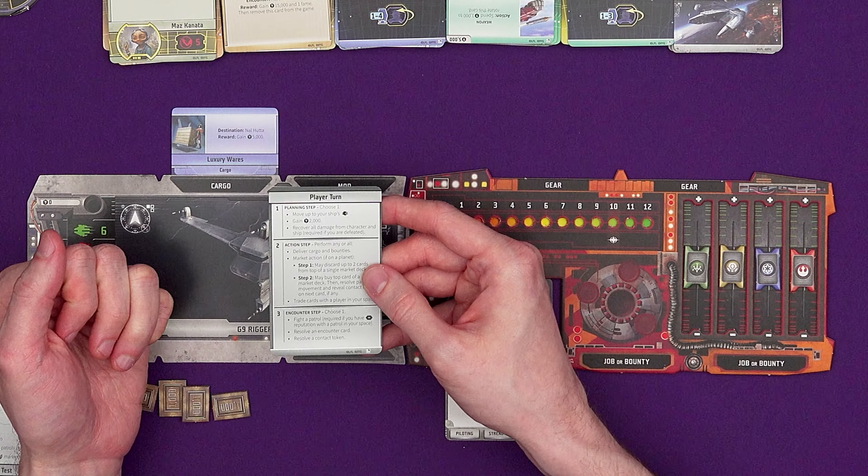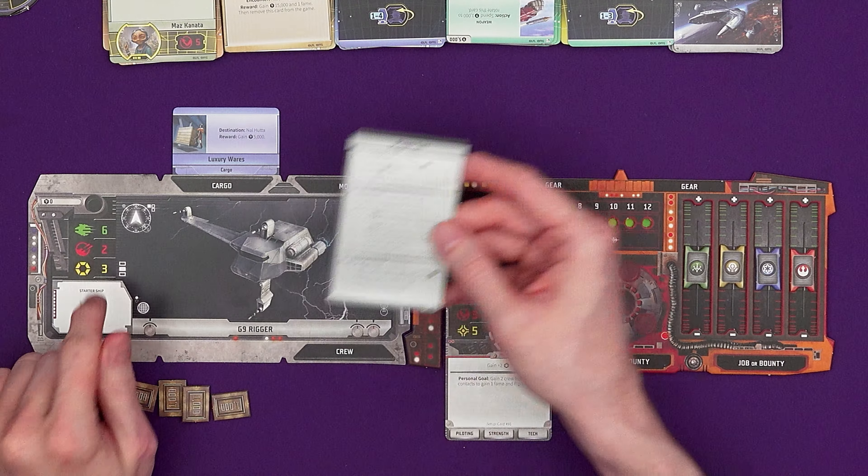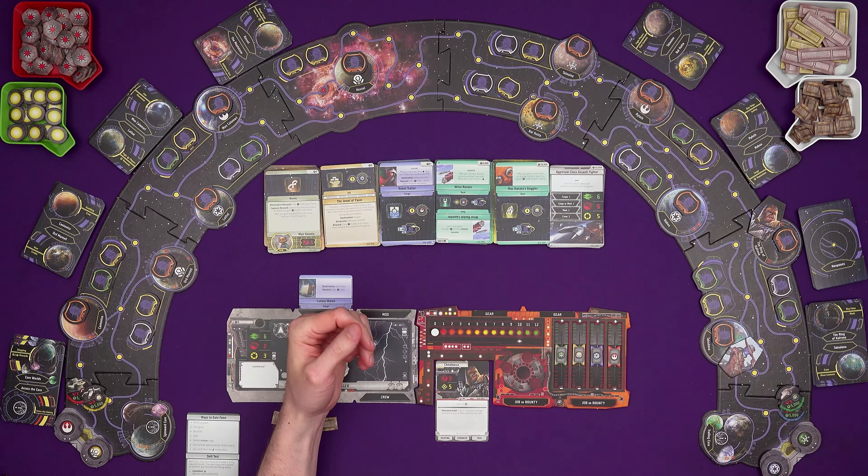In the planning step you've got three options. You can move up to your ship's movement speed - we start with the choice of either a G9 rigger, which can move more but isn't as good at fighting, or what a bounty hunter would go for, which is a G1A starfighter. You can gain 2,000 credits, or you can recover all the damage from your character and ship. There are also ambitions you can play with, where you need to achieve certain goals to win. I'm playing basic for now.